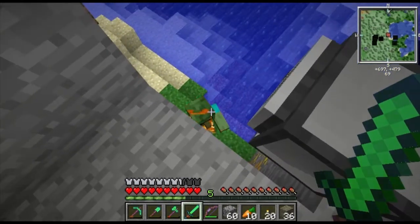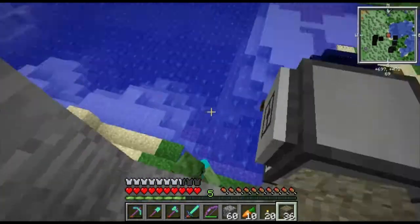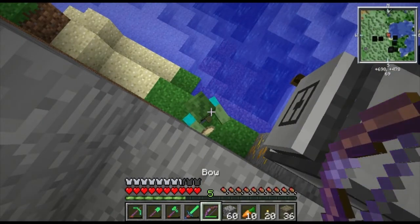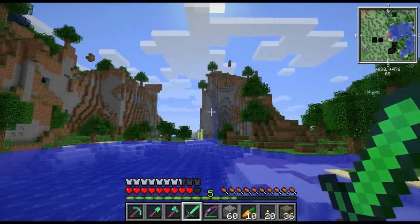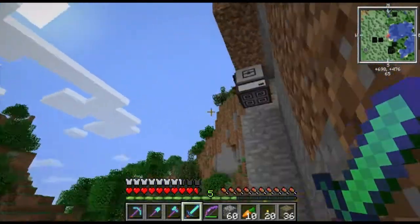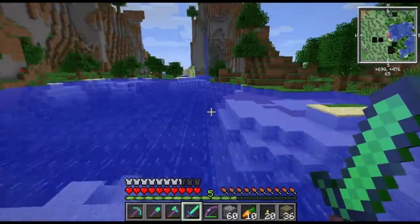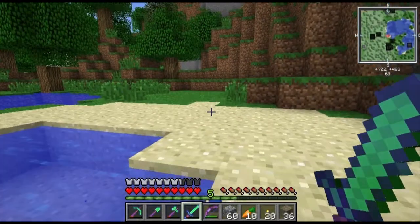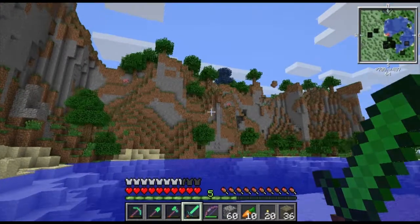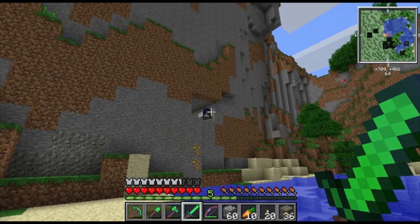Zombie villager - angry zombie villagers are just hilarious looking. Let's drop down there and take him out. Done. So this is the lagoon I was talking about - see how it's surrounded by high walls on all sides, water underneath, lush, with a cool waterfall coming out of that mountain across the way. It's really cool looking. I think it would be a great place to build a base. There's our tunnel that we're going to fancy up.